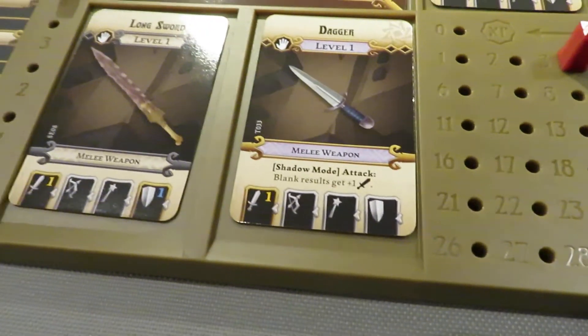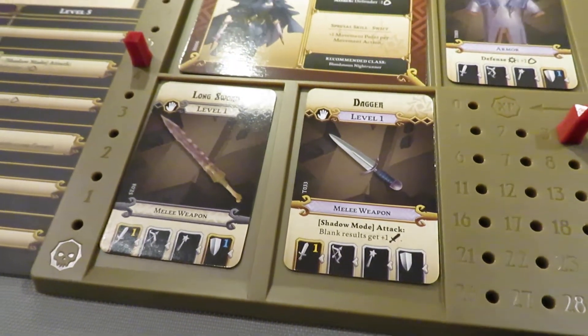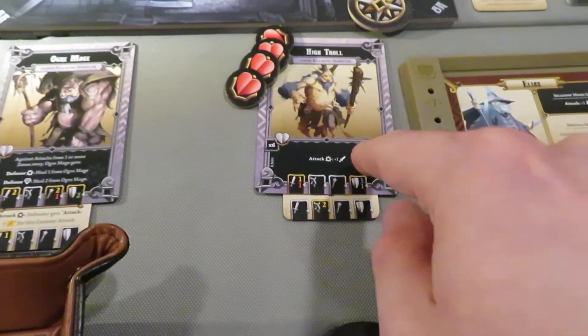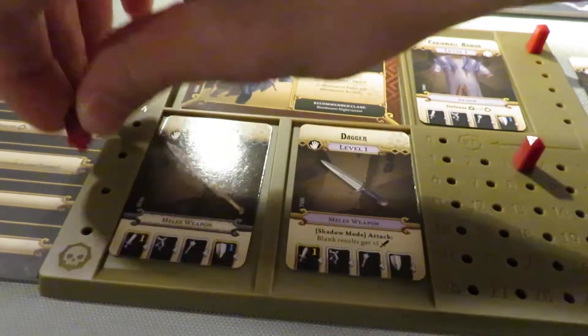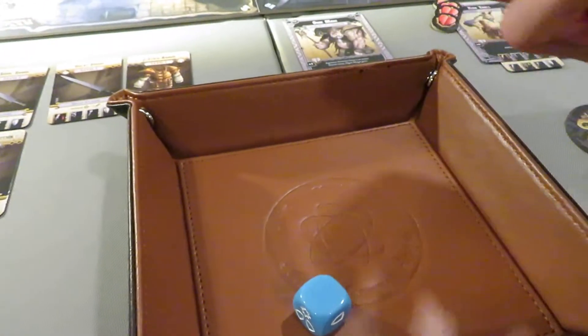I didn't get any BAMs defensively, so that won't help. Essentially three damage plus one for the enhancement is four, and I negate one, so that's three damage coming through to Whisper — almost killing her but not enough. That's not good. I'm a little worried now.